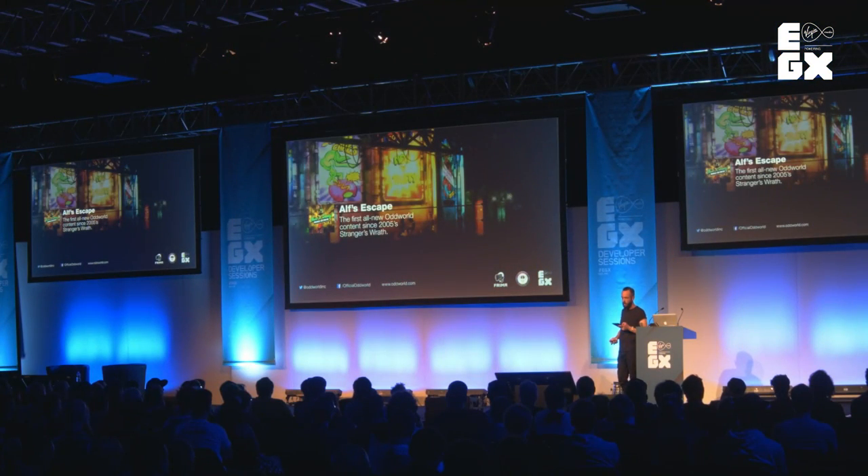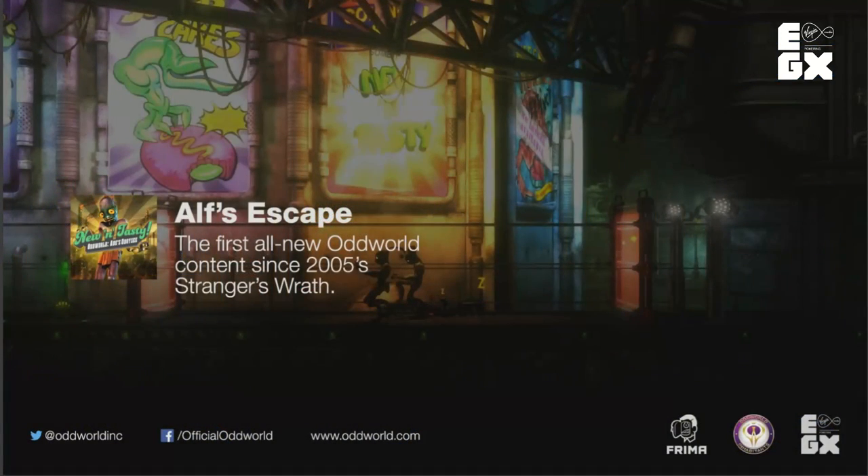We know there's a percentage of players who love the hardcore challenge, so we made sure to keep a hard mode that retained all the old-school one-hit kills. And as soon as the game was done on PS4, we set about building the first all-new Oddworld content since Stranger's Wrath — Alf's Escape. This is a brand new downloadable set of levels focusing on the extra difficult aspects of gameplay, with a few new quirks and mechanics in a forgotten area of Rupture Farms. It's available as DLC on PS4, PC, and Xbox One.